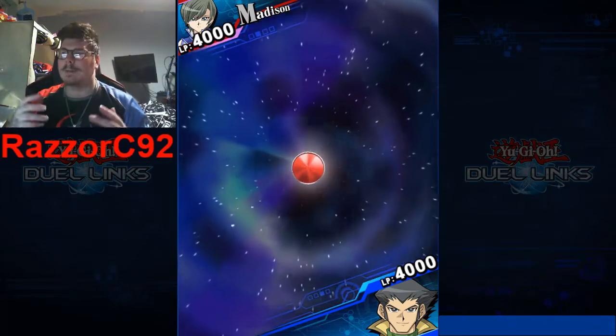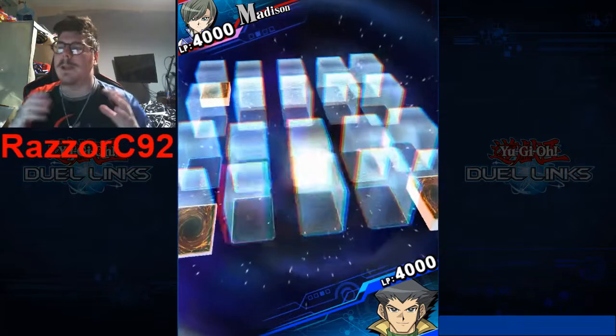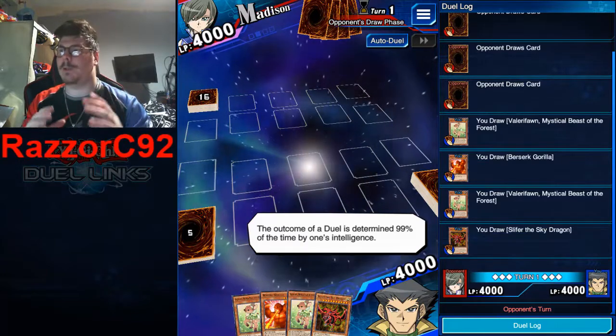Hey guys, it's Razor C9A2, how's it going? Today we are going against Madison in Duel Links. Let's beat her and synchro summon some awesome monsters — let's do this!